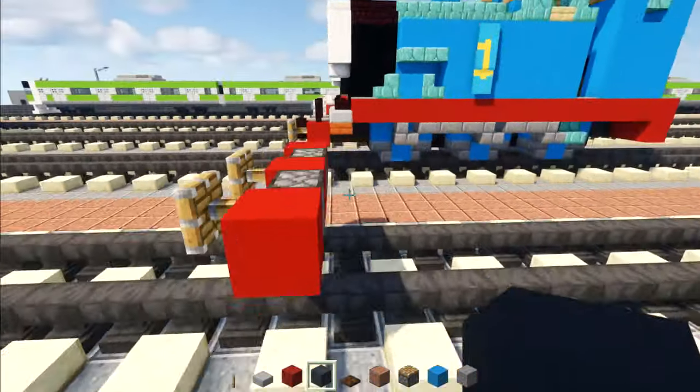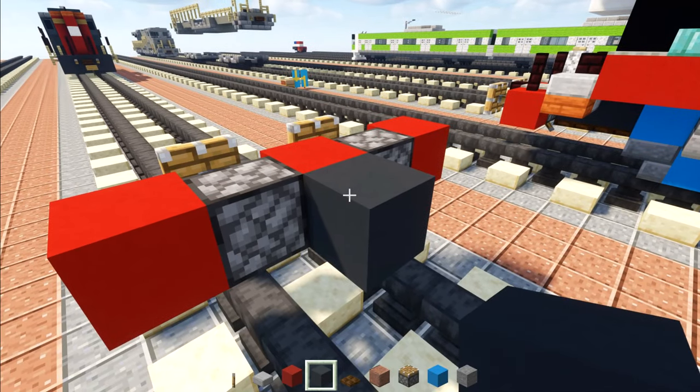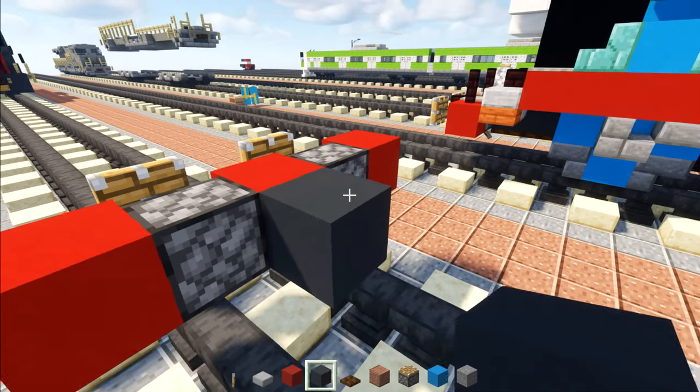Now in the middle we're going to take gray concrete, add one right there to the back of that, and we're going to make it 15 blocks long.